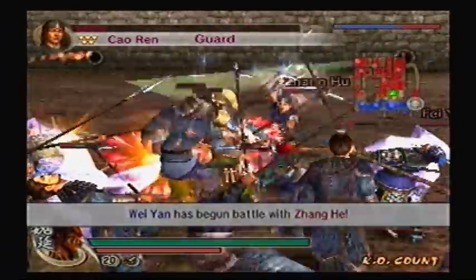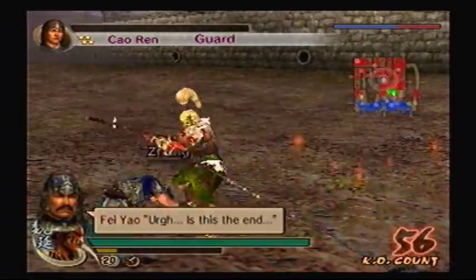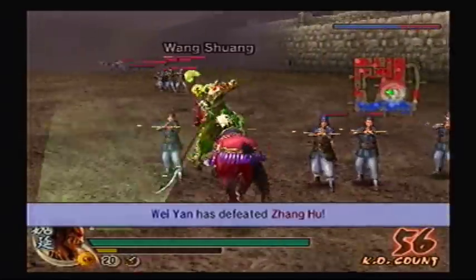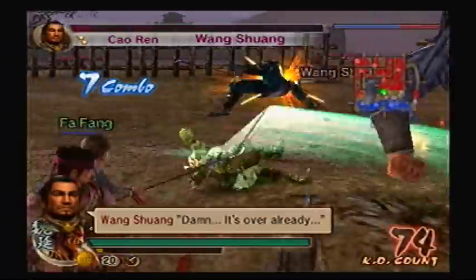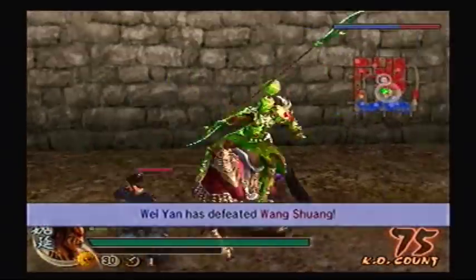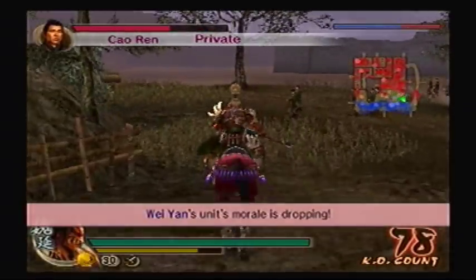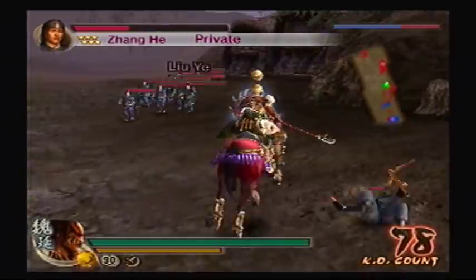Let's take care of these officers right here before we go on. Fei Yao obviously got defeated, and Zhang Hu is defeated too. I believe there was another officer lying around too — yeah, Wang Shuang. Be careful with the castle walls because those are cannons. Our siege weapons will not get very far because of those cannons and those wall defenses on top. So what we should do is go around the mountain path and take out the wave forces that way. Losing your siege weapons is just going to be inevitable, so don't get too attached to them.